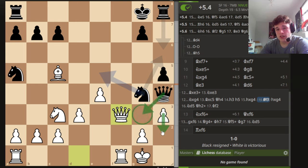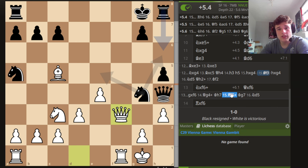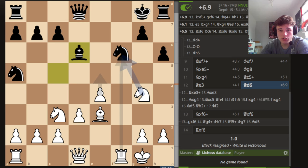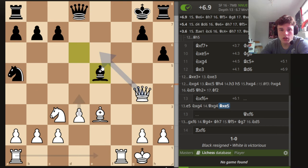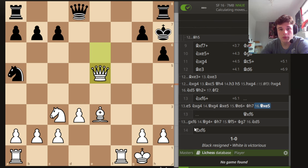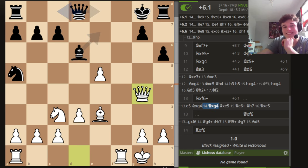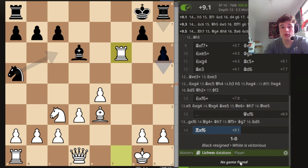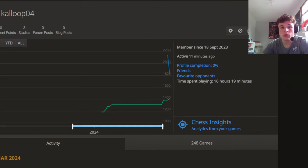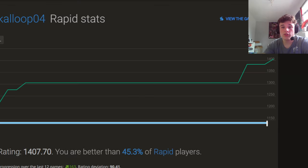He retreats. E5, like I said, doesn't really work. We actually can't take that because we're going to win it back. Taking — is that better? Yeah, it's better because you damaged the pawn structure. But our opponent just gives us a queen, and that takes us up to 1407. We are getting ever closer to 2000. I hope you guys enjoyed the video — if you did, please drop a like and subscribe. I'll see you in the next one.